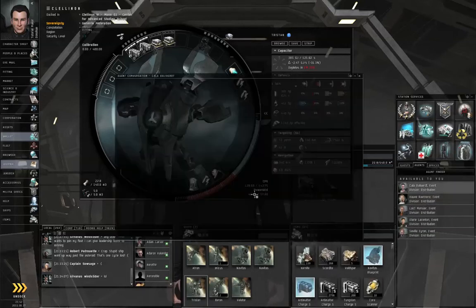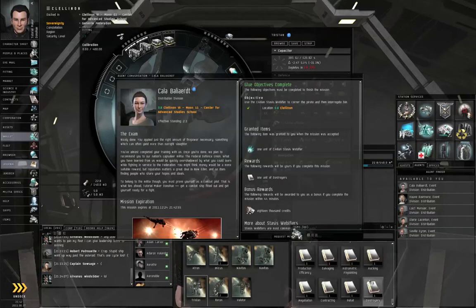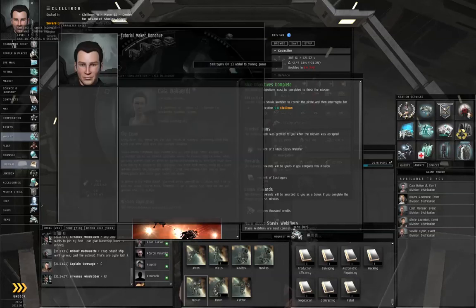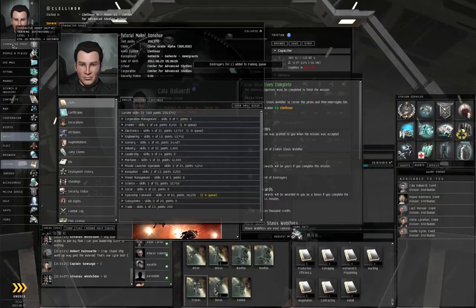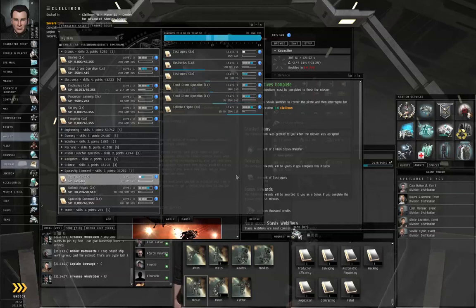Talk to the agent and turn in the mission. She rewards you with a Destroyer skill book and is going to grant you a Catalyst-class Gallente Destroyer, so it's going to be very important that you train this up to level 1. It's not strictly necessary — you're going to be fighting 3 frigates, but there are 3 frigates who can warp scramble you. Your Tristan should handle it just fine, but I'd like to show you the destroyer. I've started training Destroyers level 1, and I'll queue Destroyers level 2 sometime after Electronics 4.